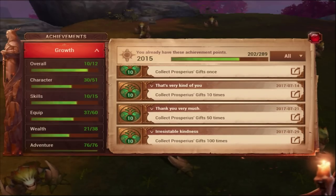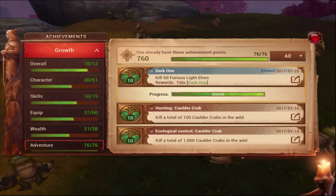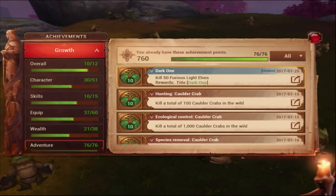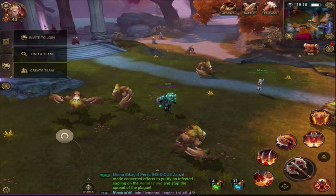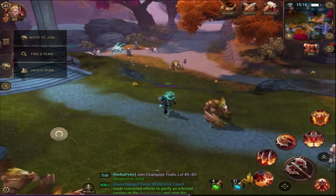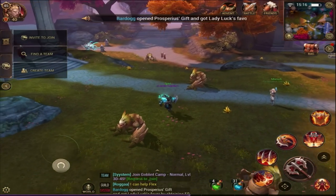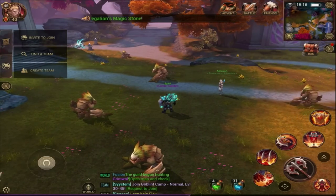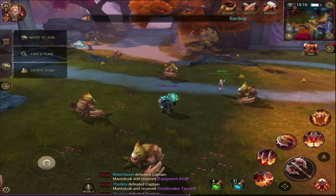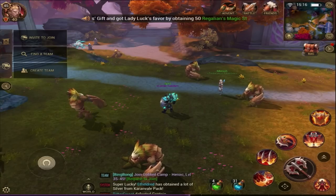There are also hidden achievements. Go to Growth Adventure — there's a hidden achievement called 'Dark One.' It says hidden and won't show up until you've actually completed it. There's another one for Trials where you have to complete all the different trials. There are a lot of hidden achievements — I only know two or three of them. If you guys find any cool hidden achievements, let me know in the comments below. I hope this was helpful for farming achievements and getting that extra stat.